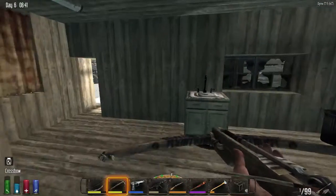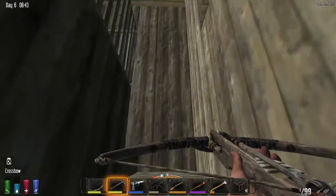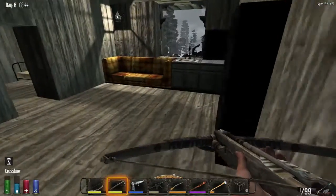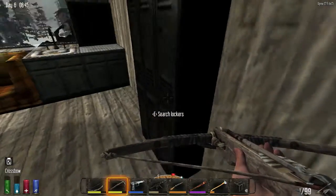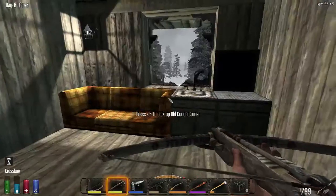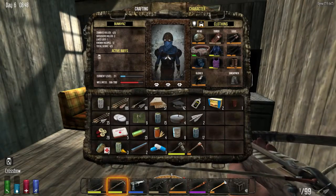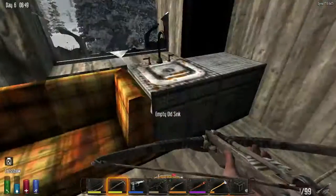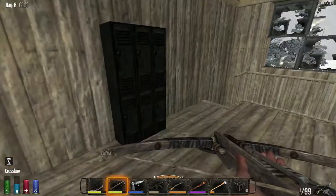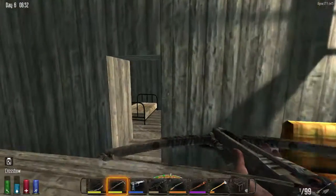There's a chest over here — y'all check it out. So here is a yellow short shotgun barrel, an orange pistol receiver, and a yellow hunting rifle barrel. The yellow hunting rifle barrel is good; the orange pistol receiver is also good. Got to figure out what to do.